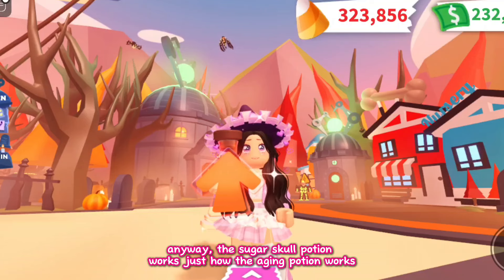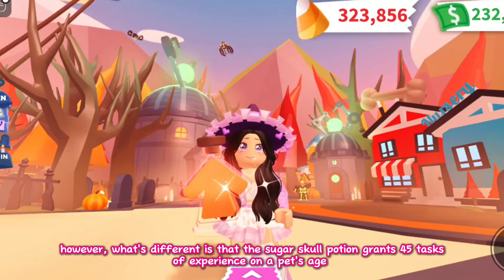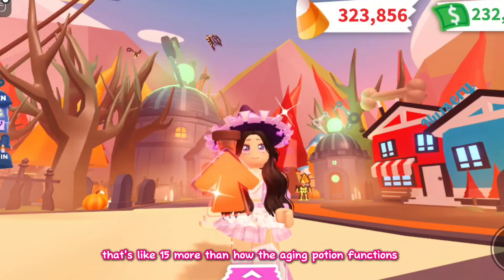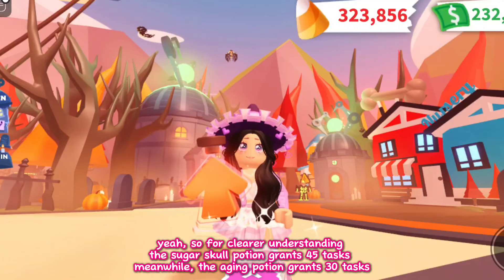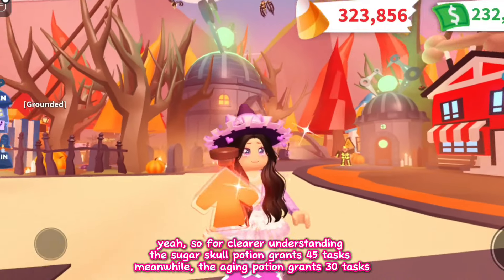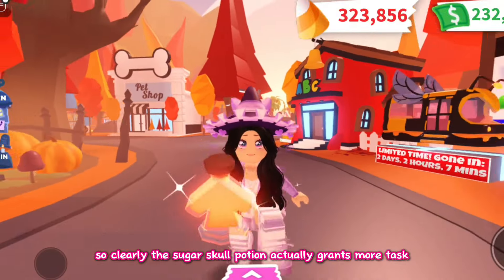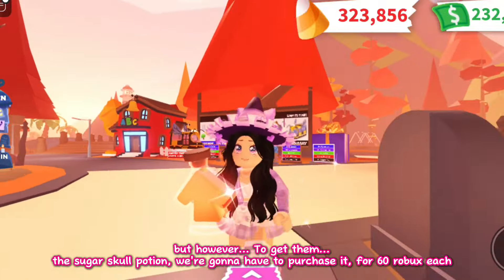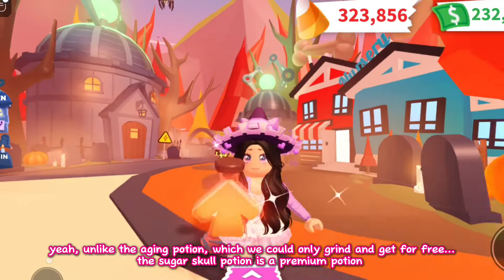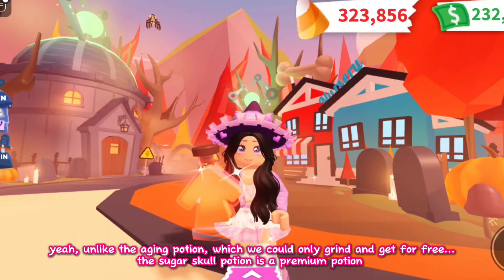The sugar skull potion works just how the aging potion works. However, what's different is that the sugar skull potion grants 45 tasks of experience on a pet's age — that's 15 more than the aging potion. To get the sugar skull potion, we're gonna have to purchase it for 60 robux each. Unlike the aging potion, which we could only grind and get for free, the sugar skull potion is a premium potion.